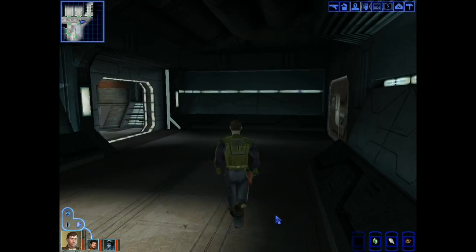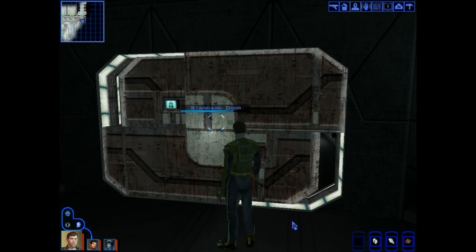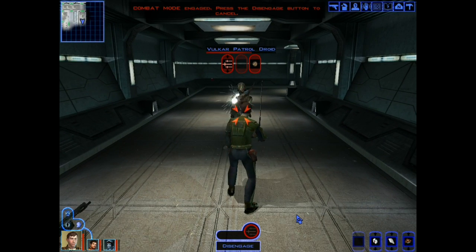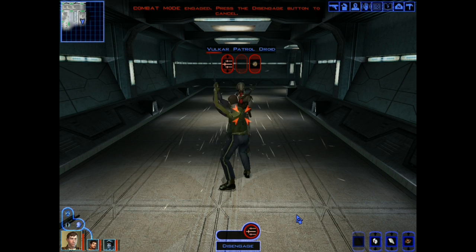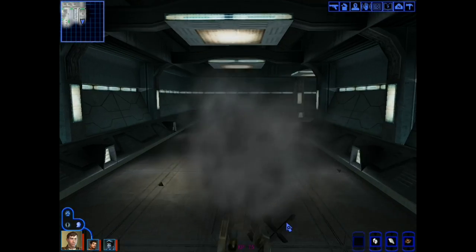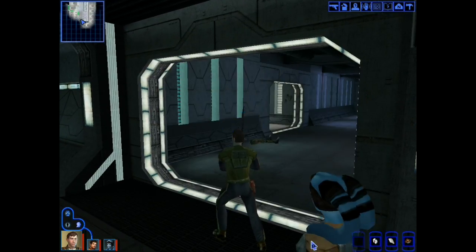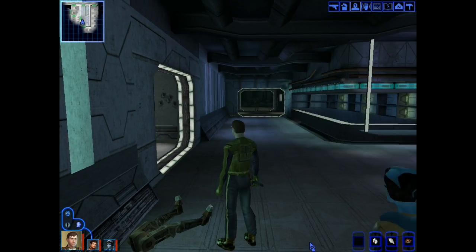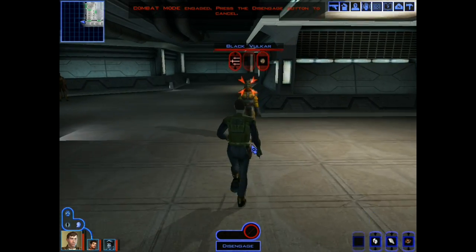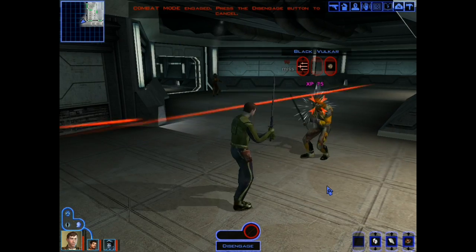Okay, pop this door. That's sick. You asked for this. All right, I'm past him. Take a look down here. Open this door. First thing, though — this Black Vulkar. I got the guy's guard here.